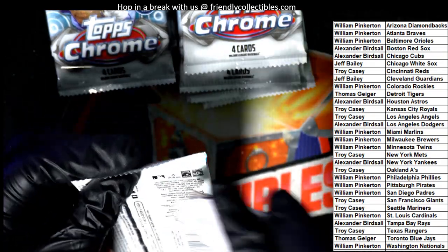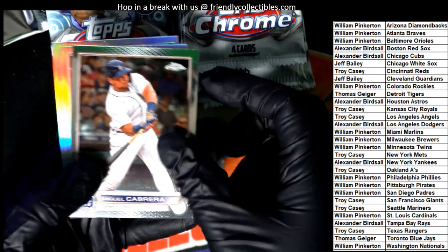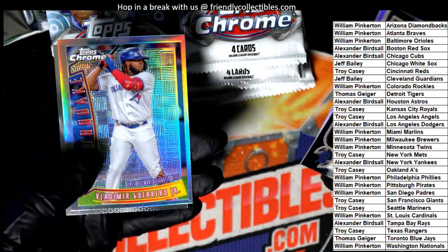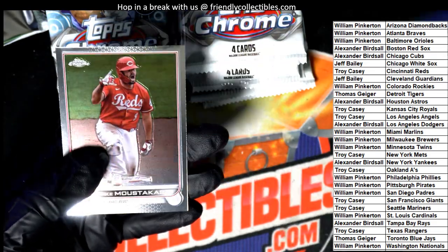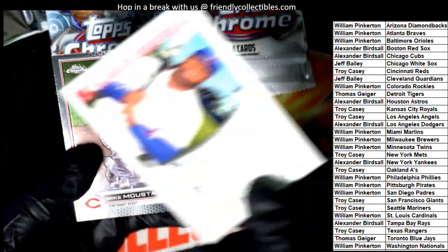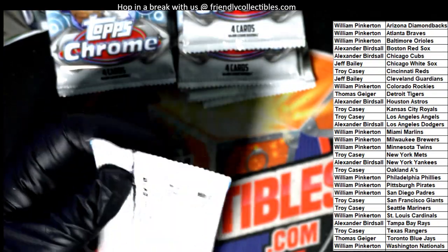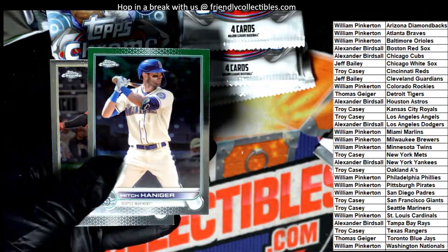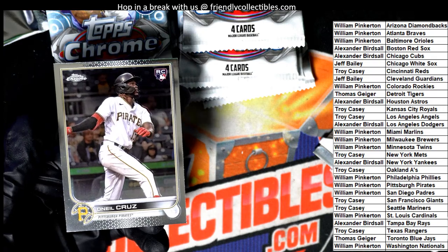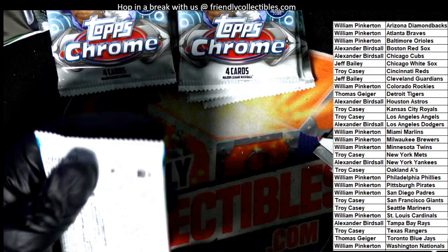We're looking for a big Julio Rodriguez. Who got the Maris? Troy C. got the Maris. We're looking for a big one coming out of here. Got a Youth Quake — Vlad Guerrero Jr.! Nice Youth Quake for the Blue Jays. Maybe we get a Bobby Witt Jr. or some of the other big ones to pull out of this thing. There's a Sonic — that's a nice O'Neal Cruz. He's another one of the biggest guys in there. William P. got the Pirates.